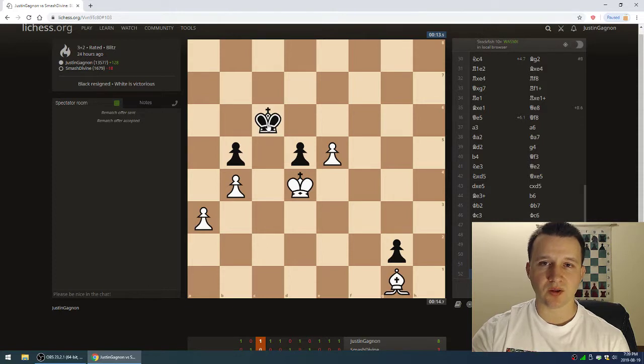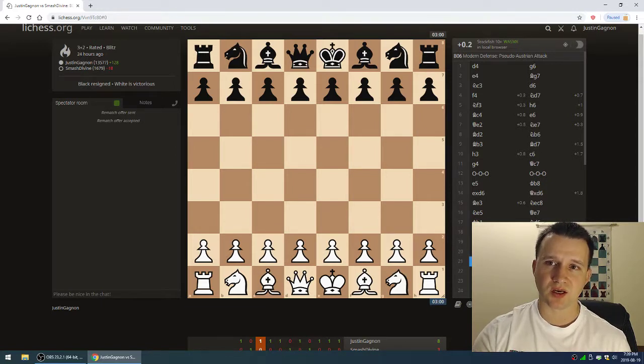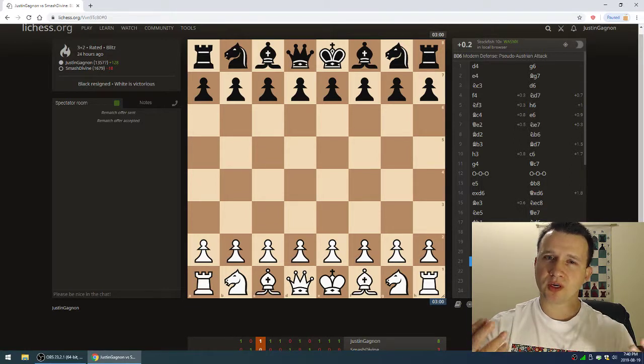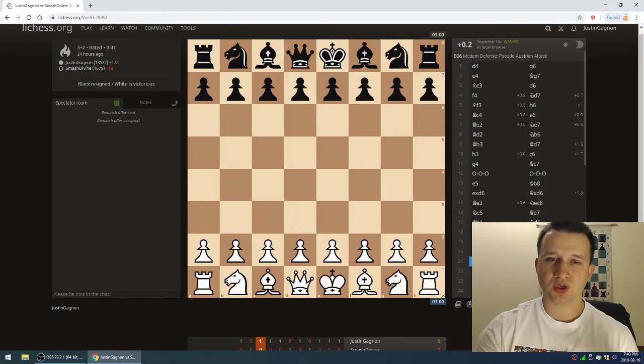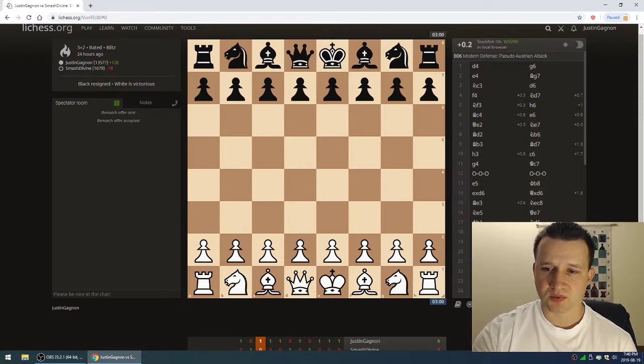That was the game — one of the notable games with Smash Divine where I thought attack and defense were very creative on both sides. We both had a different way of playing chess: I was trying to attack and push things forward while he was trying to ball up and play very defensively, getting ready to strike in a counterattack fashion — kind of like Karpov, known for extremely solid positional chess, and Petrosian as well, this more counterattacking solid style.